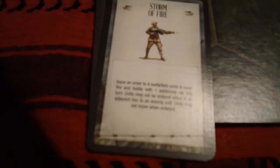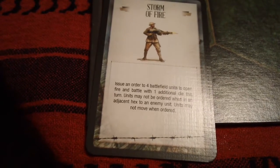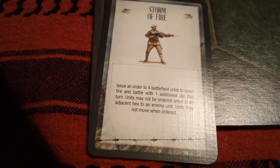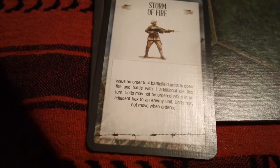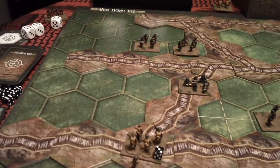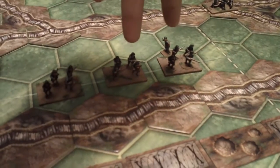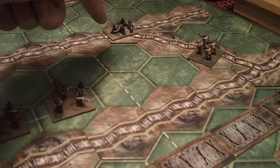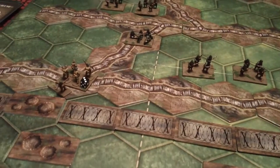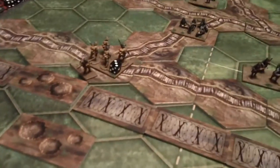The Germans will play a storm of fire, which says: issue an order to four battlefield units to open fire and battle with one additional die this turn; units may not be ordered when in an adjacent hex to an enemy unit; units may not move when ordered. The units ordered by the storm of fire command card are this machine gun unit, these two infantry units, and this machine gun unit. For the first unit, the machine gun, it rolls four dice against our bomber unit.